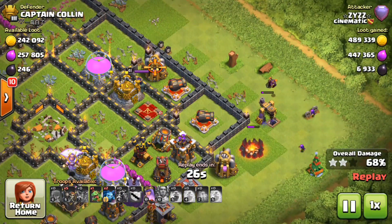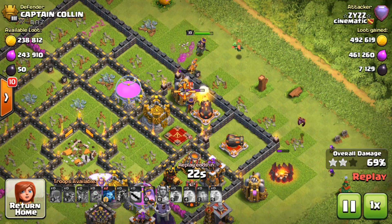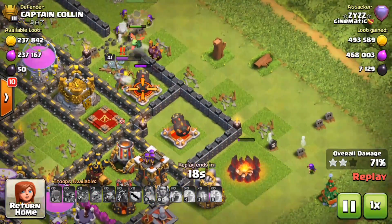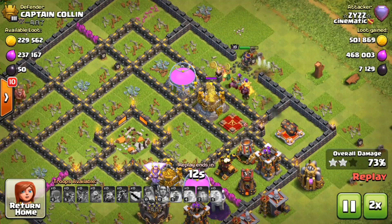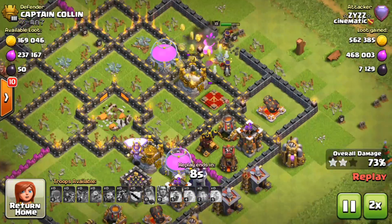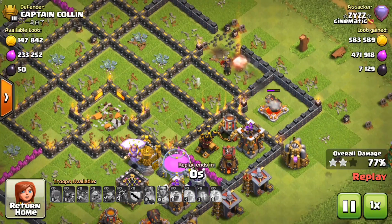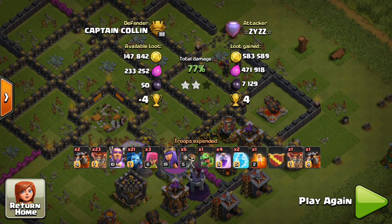So now I drop my queen on this raid and I still had a baby dragon which I dropped as well. I killed his queen and then grabbed the rest of the loot that was left on that side. That was it for this raid — I got a total of 7,000 Dark Elixir, almost 600 gold and almost 500 elixir plus my loot bonus.